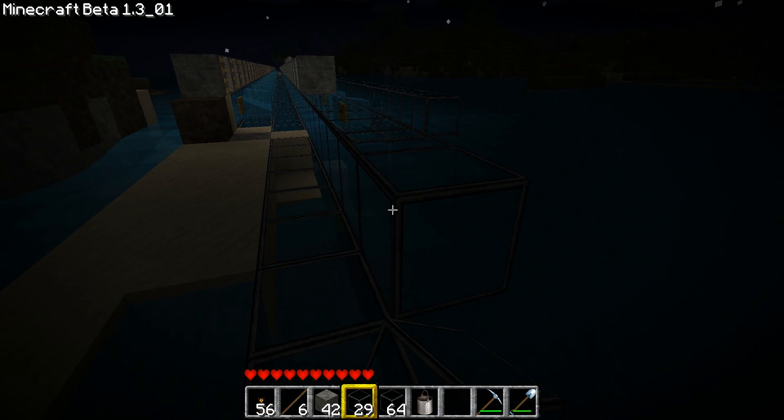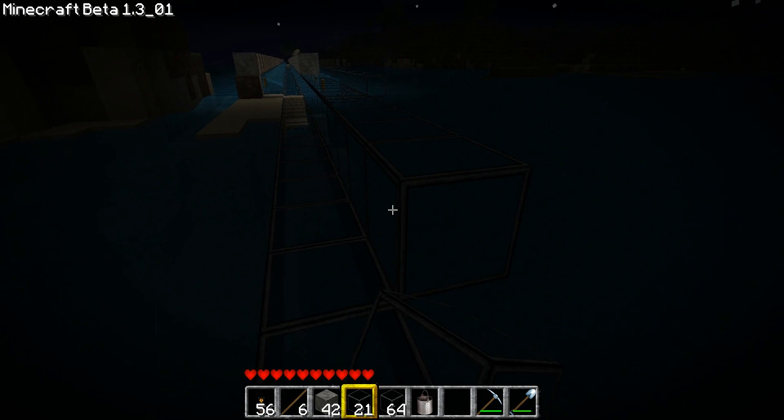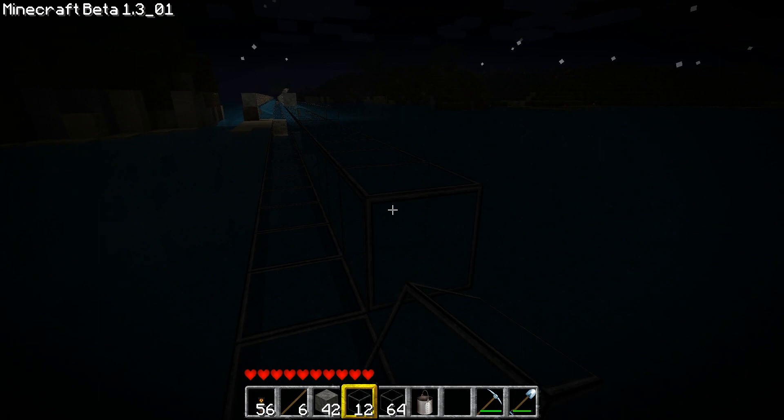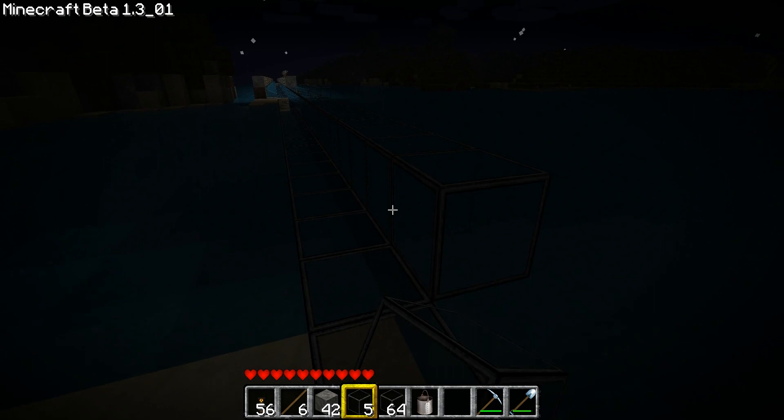Let's continue the section here. This is the middle section, and as you can see I'm not placing glass blocks below it — that saves a lot of material and it's not needed. That's basically how I create those Eats Road sections.